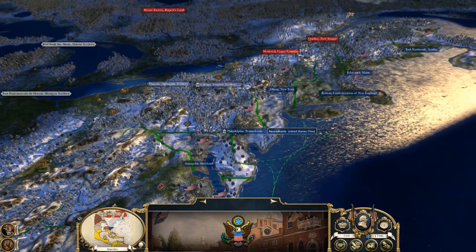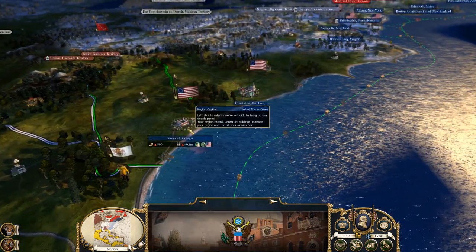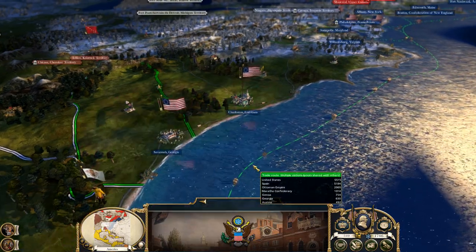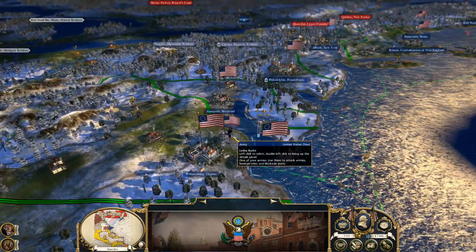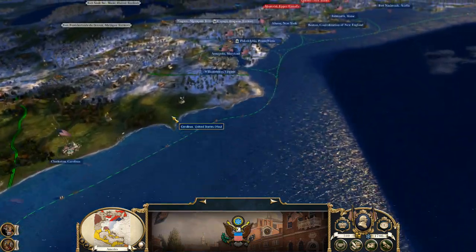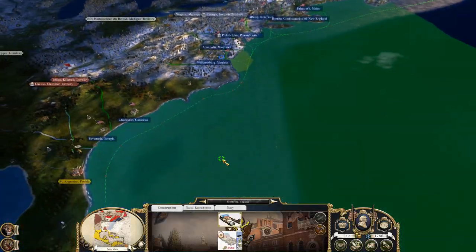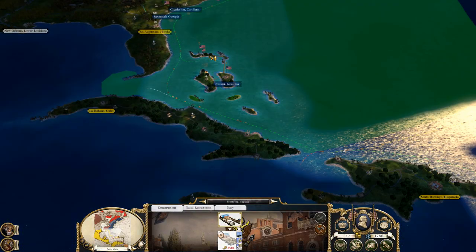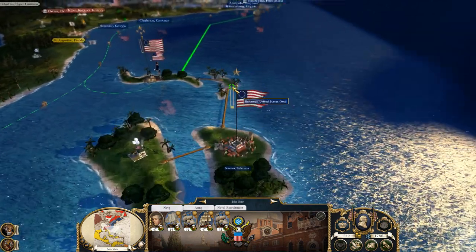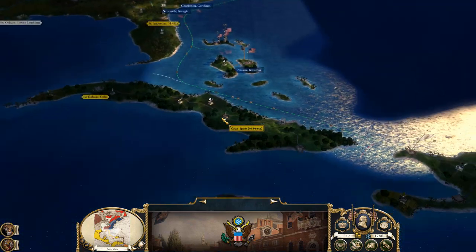Who knows — anything can happen in this game. I am a little worried about this, so I'm not going to take any troops from there. With combined with these troops, we should be fine. Let's go ahead and send you on the ship — bring you down, get you with these guys, get you all warmed up and ready together. Yeah, that should be more than enough troops. Let's go ahead and end the turn.